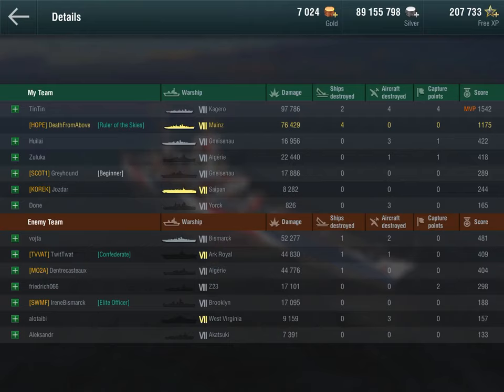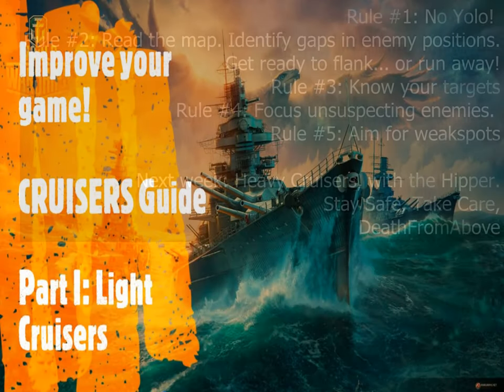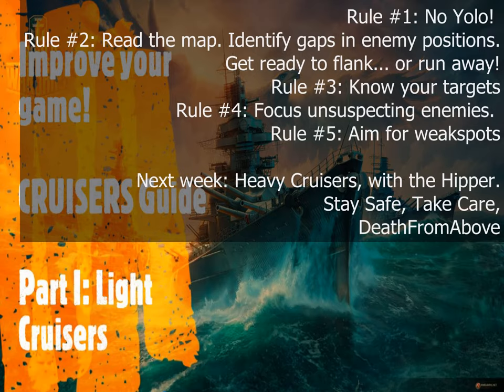Well done, Tatin — 97,000 damage with the Kagero! Good team, we worked very well together. That's the nature of a cruiser: a very flexible and enjoyable class to play, but a support ship. If you want to be MVP all the time, just go with battleships like everybody else. I'll recap the rules and see you next week for the second part of the cruiser guide, which will be about heavy cruisers with the Hipper.